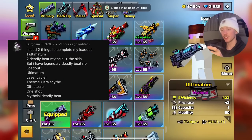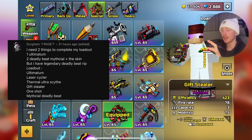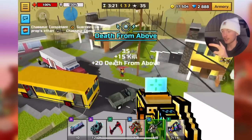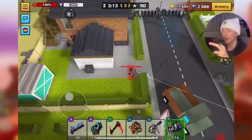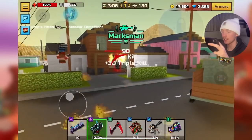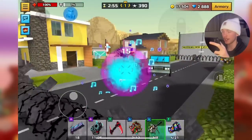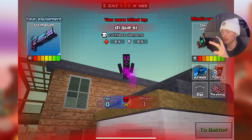Next up we have the loadout from Durgum — kind of a generic dual loadout. We finally have Ultimatum, Laser Cycler, Thermal Ultra Scythe, Gift Stealer, One Shot, and Mythical Deadly Beat. Is One Shot actually gonna one-shot today? Because most of the time it doesn't — I don't have it at Mythical, so it usually doesn't one-shot. The shot is literally always to the right and I hate it. We got the classic dual scammer loadout, and we're gonna rock it.